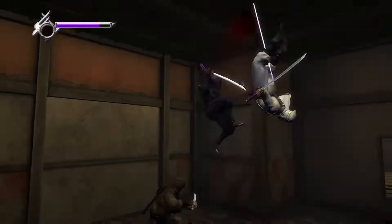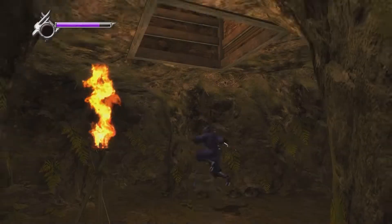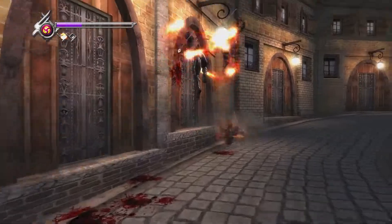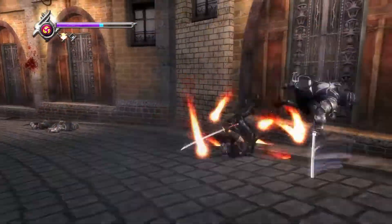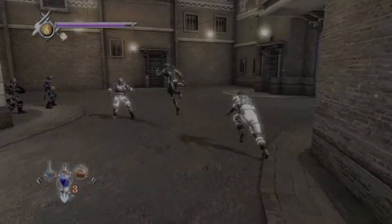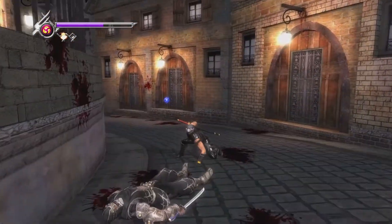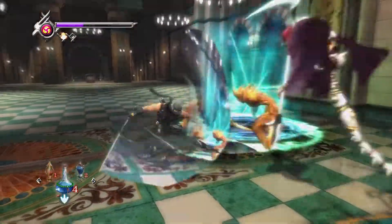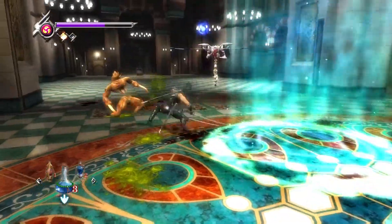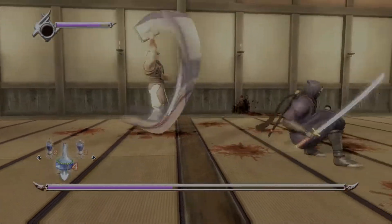Ninja Gaiden Sigma is a port of the first game that originally released on the Xbox, chronicling Ryu Hayabusa's quest for vengeance after his village and clan are attacked. This is where the foundations of the series are established mechanically, gradually piling on pressure as you get familiar with combat and platforming. Sigma sports a sizeable story mode with added chapters exclusive to Sigma where you play as Fiend Hunter Rachel. Some areas received a complete makeover with added or tweaked sections to account for extra boss battles. There are quality of life changes like using recovery items via a quick access menu and using ranged weapons without the game's clunky first-person perspective.